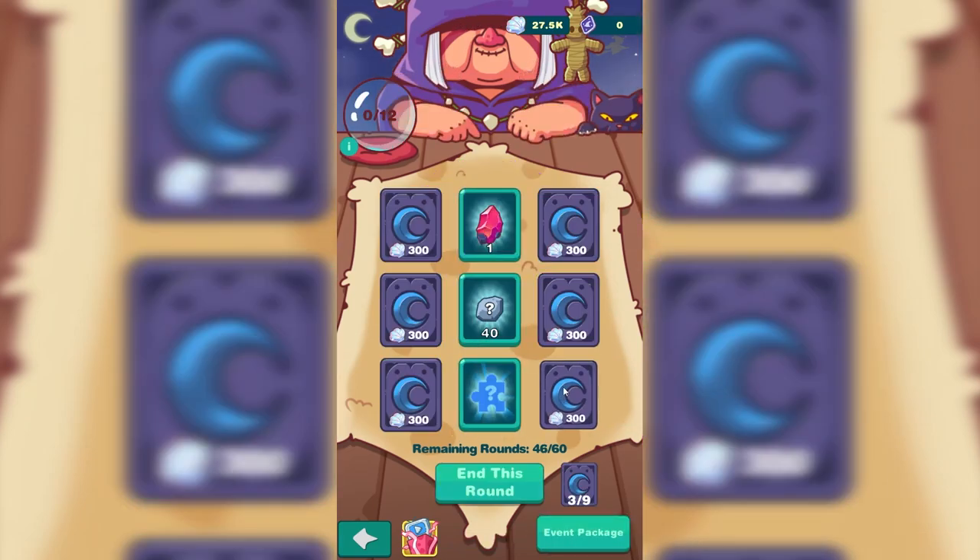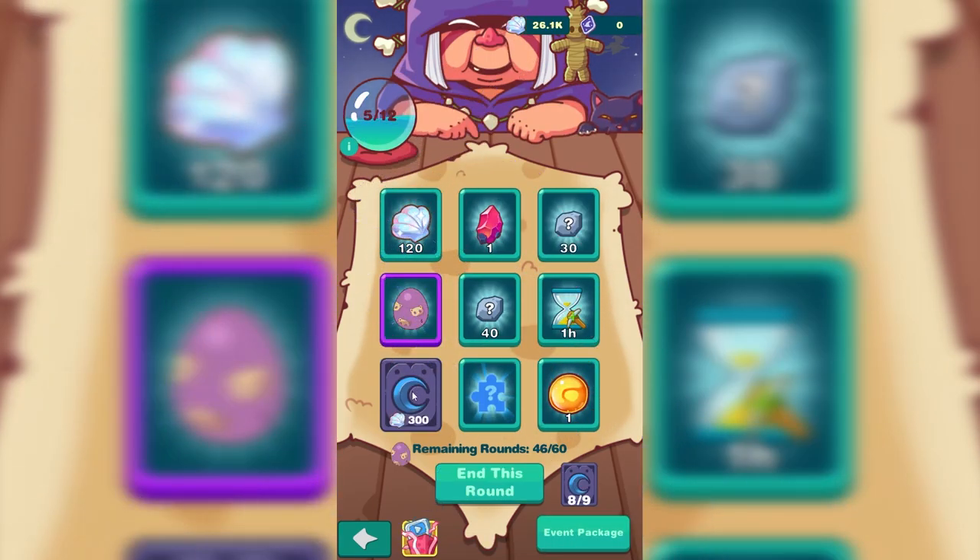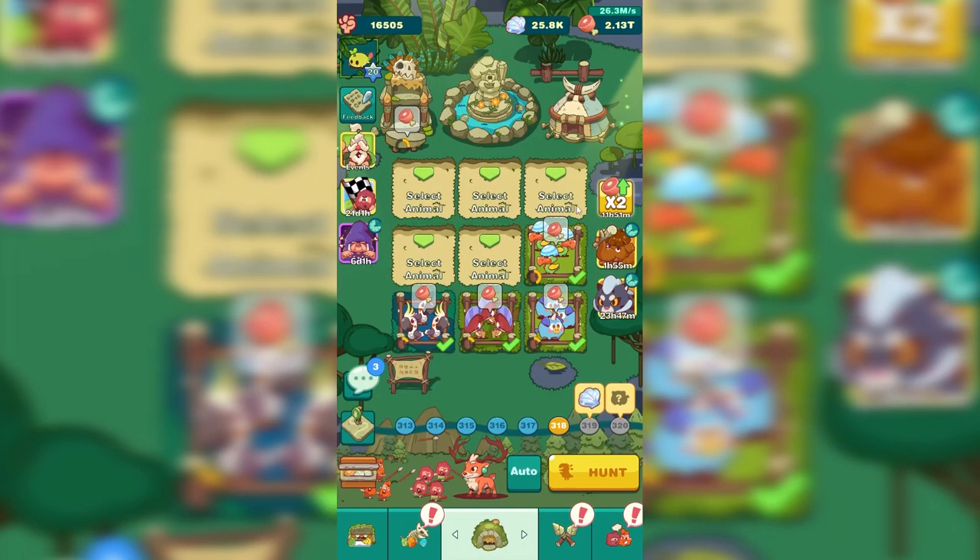I'm hoping this is the last time we do it. There we go — we got him. We just need to do the event one more time. We collected one shard. We need three. We'll spend all these shells. There we go — we got three shards. We also have an extra reward that we can use for another ancient beast.